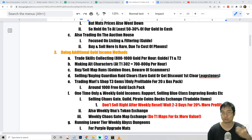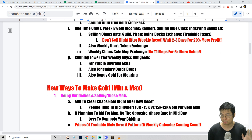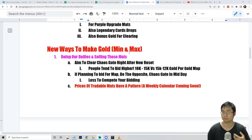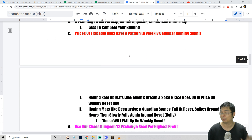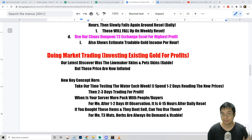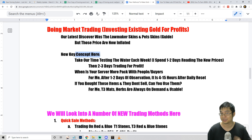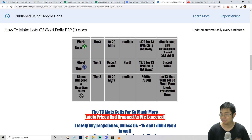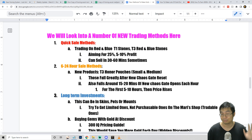The first part covers major ways of making gold and how to get additional gold with different methods. The second part covers my method of making more gold — timing of selling items and how to use different guides and Excel sheets. The final part covers market trading, including the concepts I use and the specific items I buy and sell to make close to 10,000 gold a day.